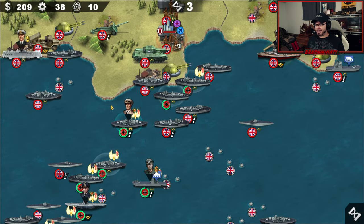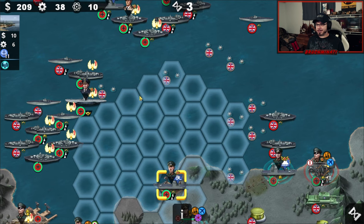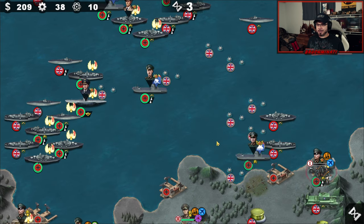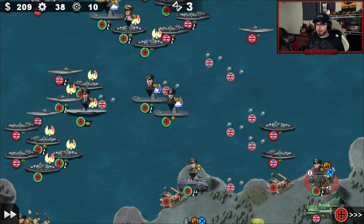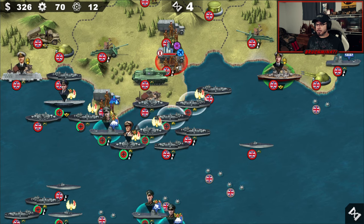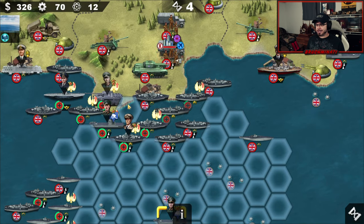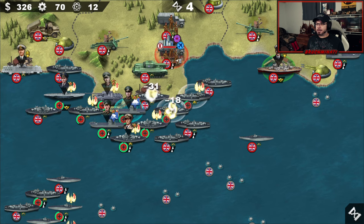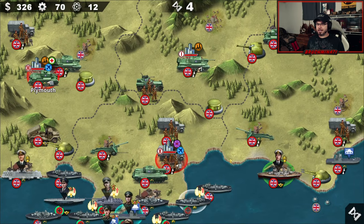So far we haven't run into much of a challenge yet in the challenge missions. Like I said, maybe when the Russians get involved it'll get a little bit harder. We can also put down our elite sub unit. Guderian has landed, followed closely by Lieb and Monstein.